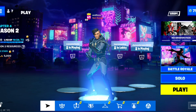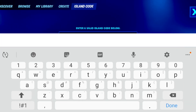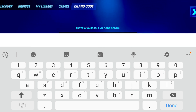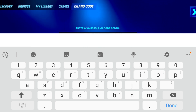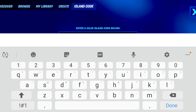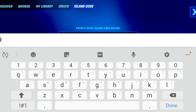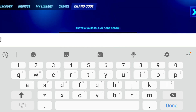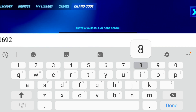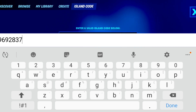In this video I'm gonna show you how to get free V-Bucks on your Fortnite account. Without wasting any time, what you wanna do is go to the island code and just type in the island code: 5168929692 3672 A3 and 72. Then you wanna enter that code.